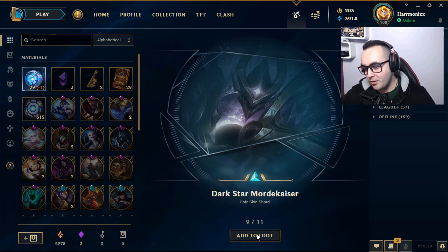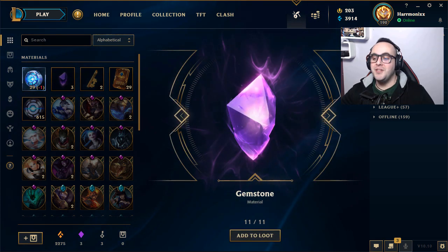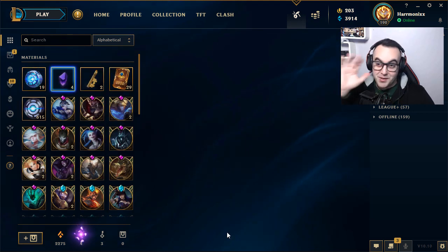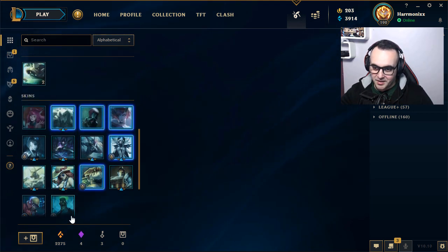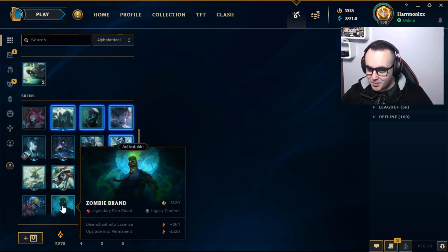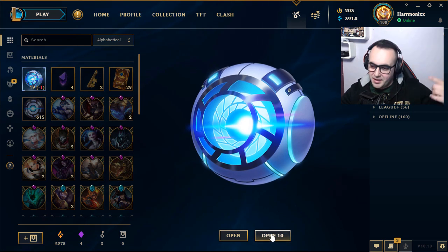Dark Star Mordekaiser — one of the last skins I need but I already bought this one. Arc Light Yorick and one gemstone — let's go! So the first 10 ones are really OP, they are really OP. I will upgrade Zombie Brand 100%, and for the others we'll see. Let's go for 10 more!